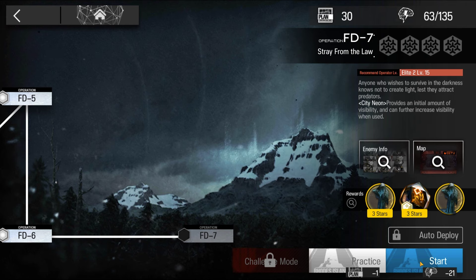Welcome to my video, this is Echo Jin, presenting the Low Stars All-Star Series. The mission for today is the Black Forest Wheels of Dream FD-7.